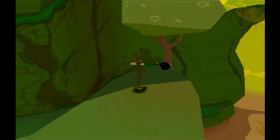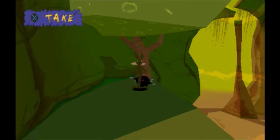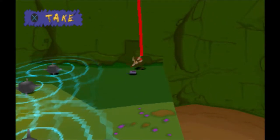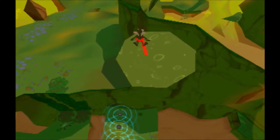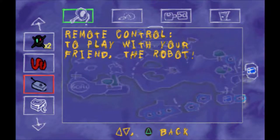So now we have to go and get rid of this mine here. Now that that's done, we can connect to this tree and go ahead and get the item. And what is this item? It's a remote control — to play with your friend the robot, which we will find in this area.